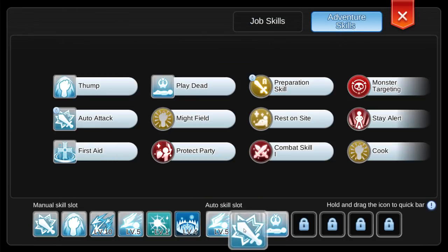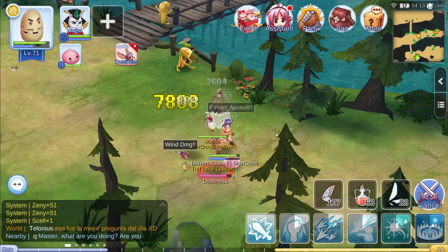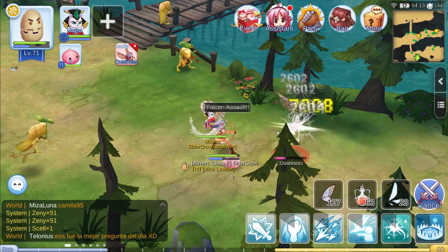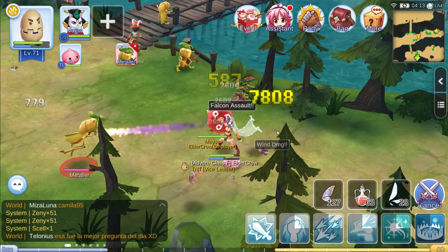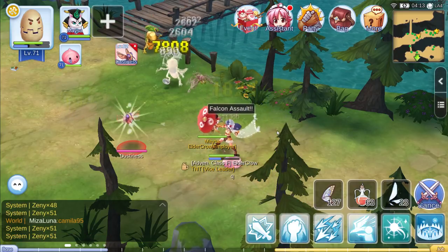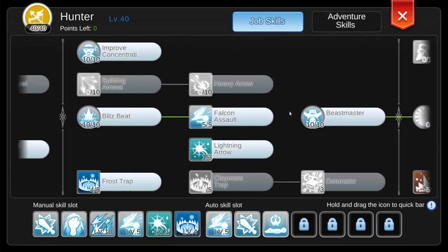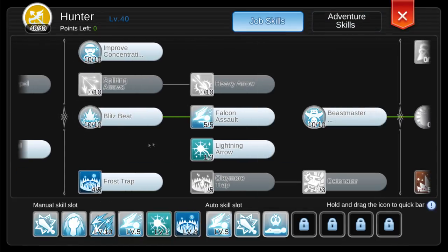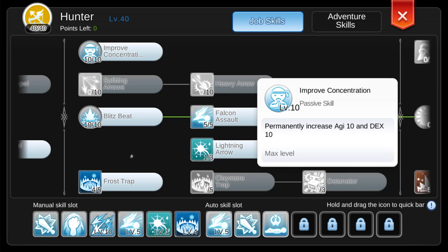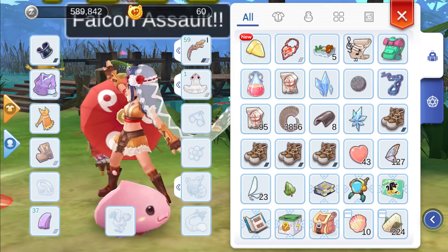With Falcon Assault, you should be able to one-shot Meddlers with the help of your Cat and your Auto Attack. When I say one-shot, I really mean use one Falcon Assault, then finish it off with your Auto Attack and the Cat. For Dustinus, you should be able to use two Falcon Assaults and finish it off with Cat and your Auto Attack. If you cannot one-shot Meddlers, then only target Dustinus. You should be able to two-shot Dustinus regardless, if you have followed my instructions and put everything into INT.